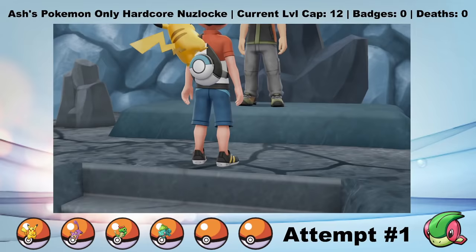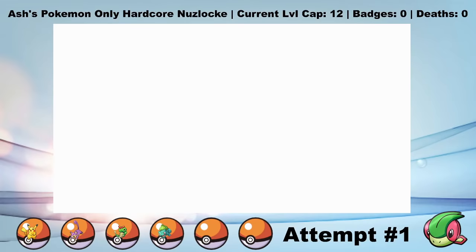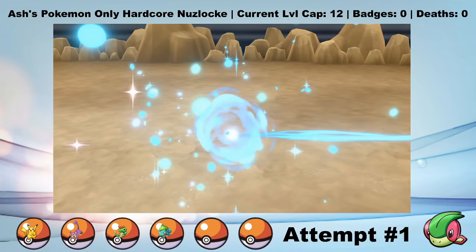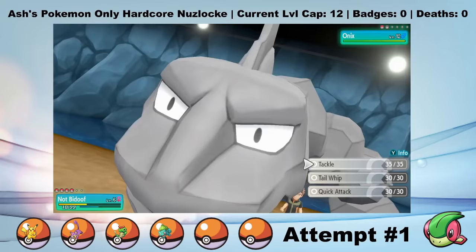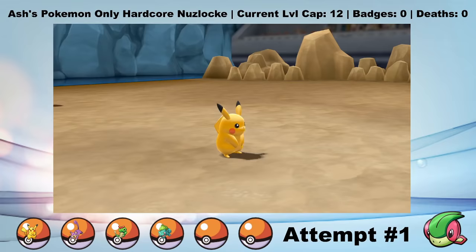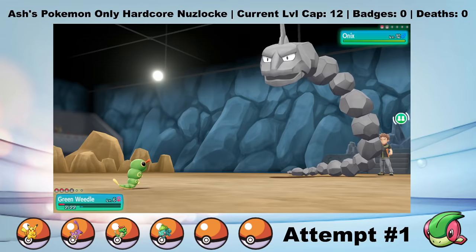From here it's a straight shot to Brock's gym. But since I can't catch any more Pokemon and there are only a few trainers to fight for experience, I'm pretty underleveled going into this fight. In the anime, Ash wins this fight by turning on the sprinklers, which knocks out Onix. My victory is going to be a little more noble than that. I lead Chikorita as Brock sends out his Geodude - two Vine Whips take care of the Geodude. Then Onix comes out. I decide to switch to Not Bidoof and sack him to get a clean switch into Amolga Clone, who hits Onix with a Tail Whip as Onix gets a critical hit Rock Throw.